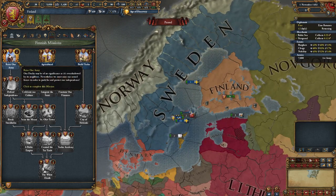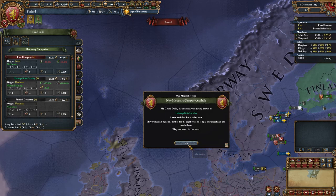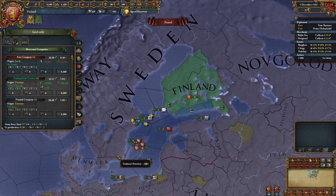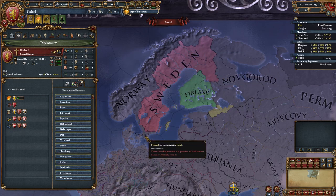If you've done what I said, you will finish this mission and now have access to a new mercenary company — it's very strong and may help you beat Sweden if you're doing it without allies. Let's declare on Sweden. Also, don't forget to mark Swedish provinces as vital to you so Denmark doesn't take them away.